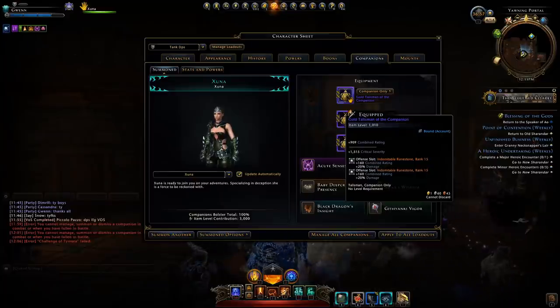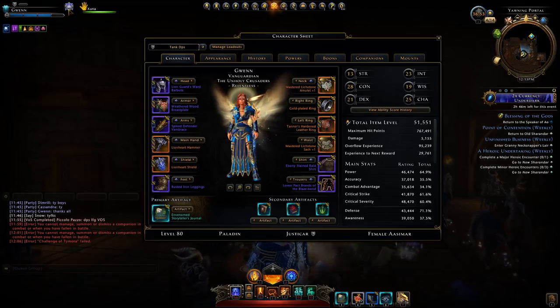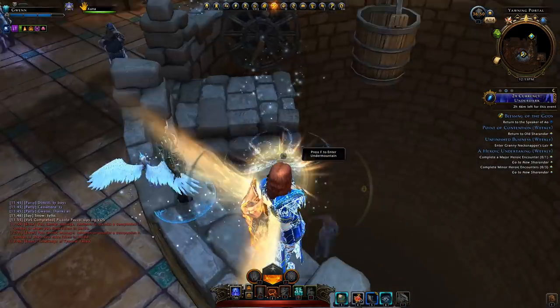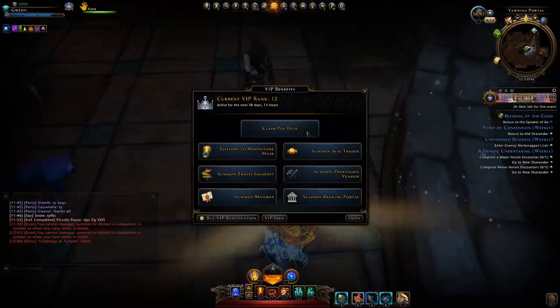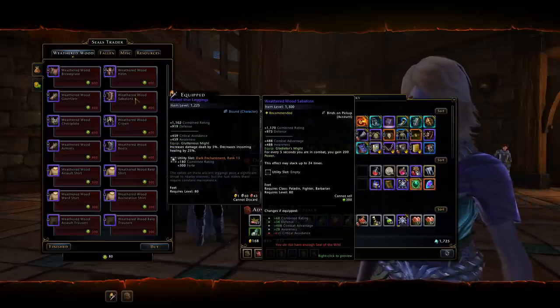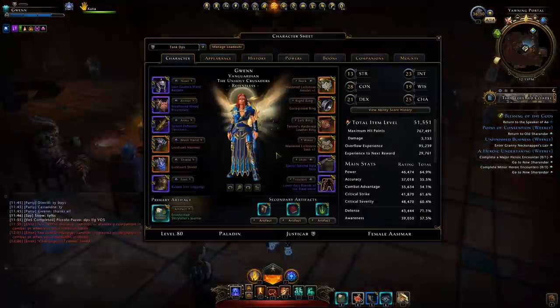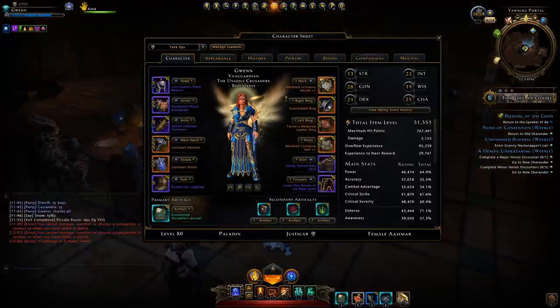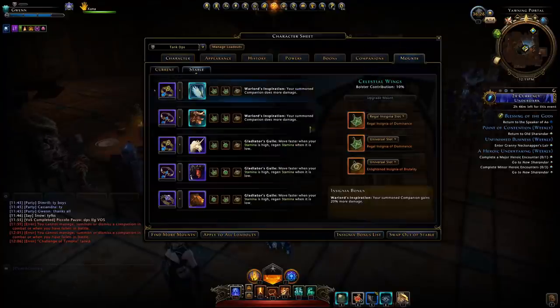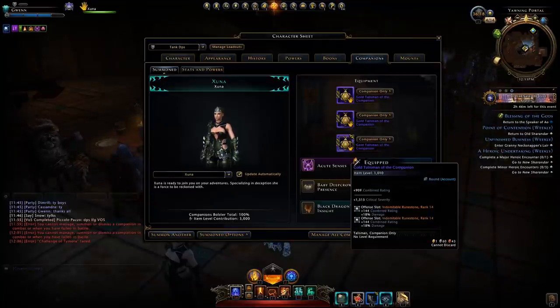Outside of that I would mainly prioritize getting high gear. A very easy method is just to go to the seals vendor where you can get some pretty decently high item level gear — up to 1,300 with those Seals of the Wilds. Once you have your gear, you don't want to look at enchantments, mounts, or insignias just yet; you want to be looking at your companions and the equipment they give you. So where is the best place to obtain this companion equipment?